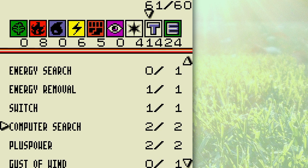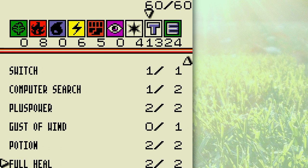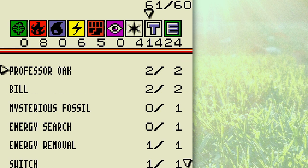Maybe I'll drop a Computer Search. They're nice in a way, but they use up a lot of cards, so I'll just use them in an emergency. I'll plop in the Gust of Wind to throw her off balance. Full Heals are nice because she uses a lot of status effects and stuff like that.